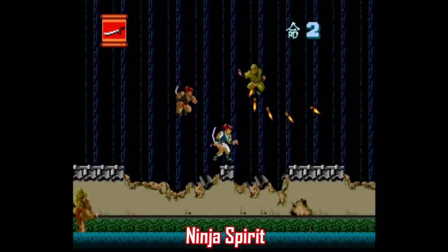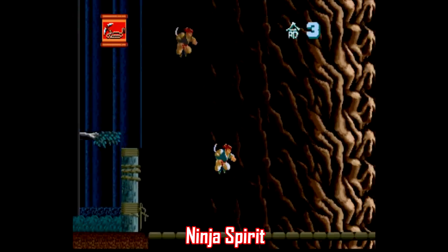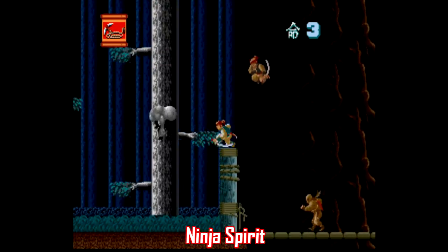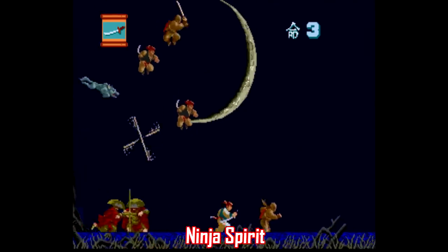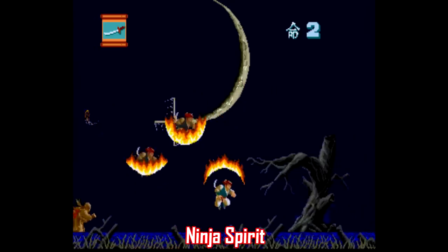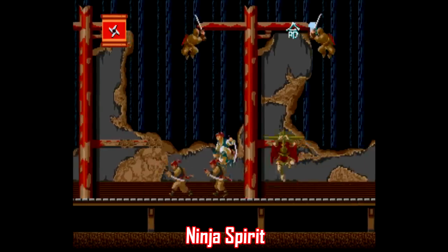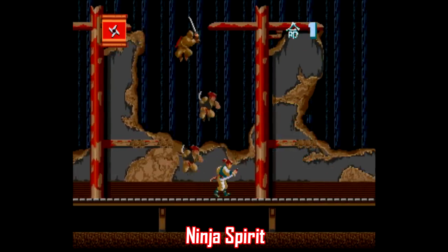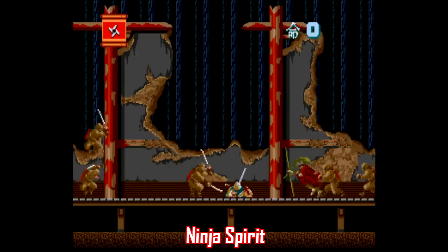I know I said I'd ignore ports for the most part, but another one I have to mention is Ninja Spirit. This one has kind of a Ghosts and Goblins meets Ninja Gaiden vibe going on — a side-scrolling platformer with seven levels and four weapons to choose from. What makes this game so fun is how overpowered you can get your character. Just annihilating everything in your path is so much fun, but make no mistake, Ninja Spirit is tough as hell — probably the hardest game on this video. Still, this is absolutely a must-play for the TurboGrafx.